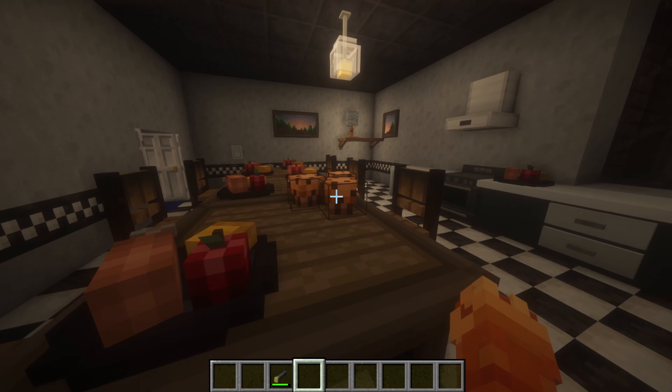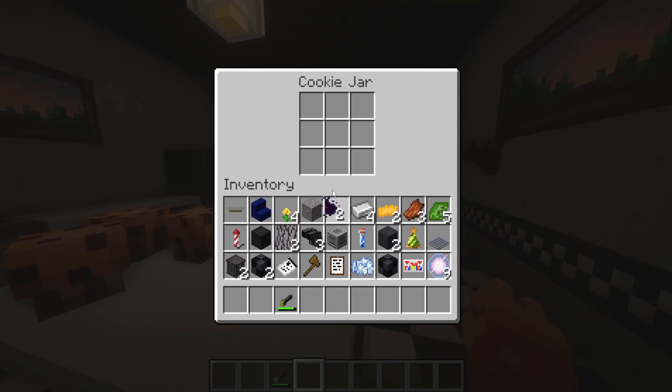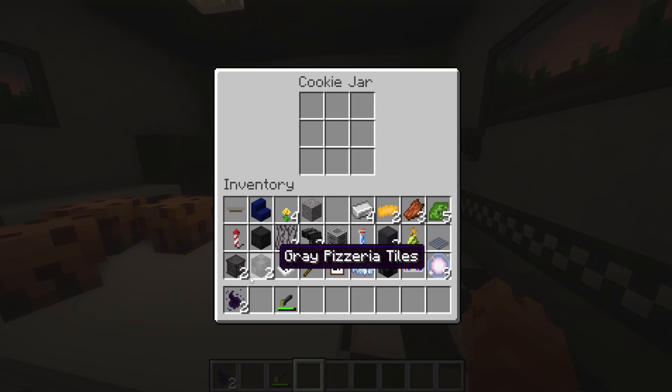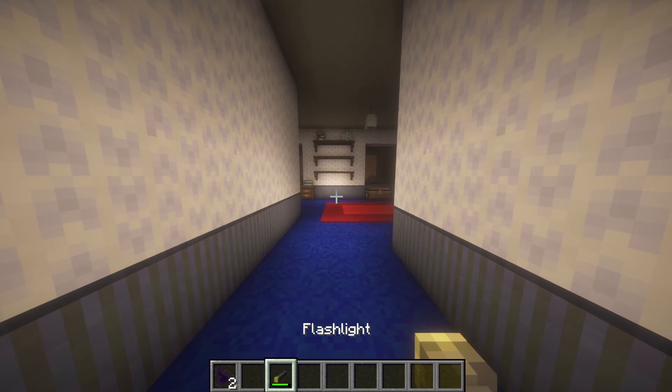Here we have the kitchen. We've got ourselves a nice little dining area, some countertops, a kitchen island. Got ourselves a cookie gel — I can't put anything in there. How strange. Anyway, moving on.